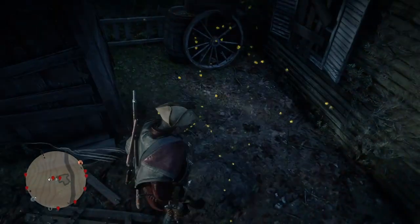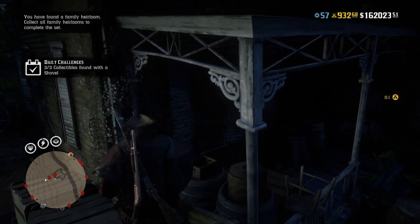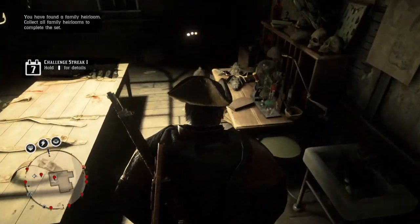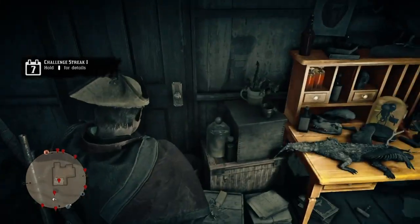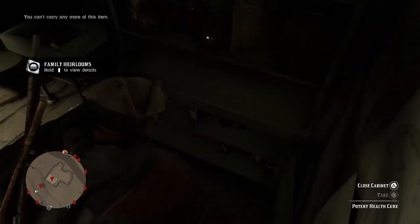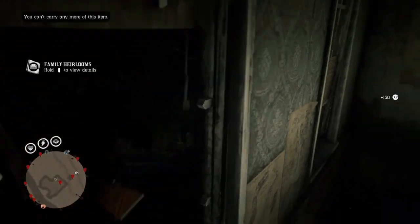After you pick up that coin, come down here to this house — there are two collectibles here. Outside you'll find a family heirloom, a random family heirloom. There are lots of random spots so if you keep grinding you'll get full sets of coins, fossils, and family heirlooms. Inside the cabinet there will be a cognac bottle, and you can even duplicate some potent health cures — a level 2 tonic — so that's another bonus duplication.